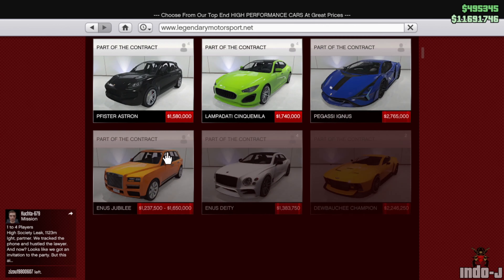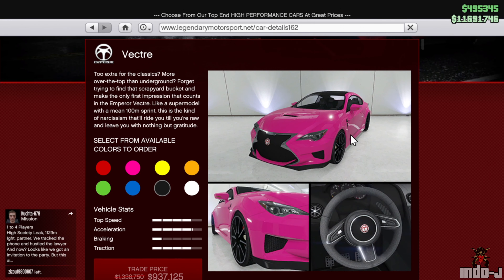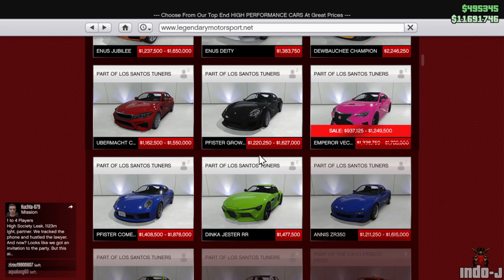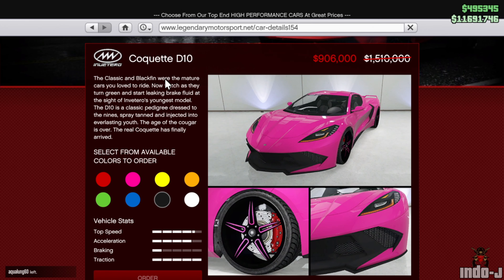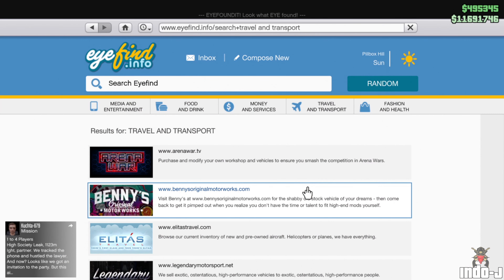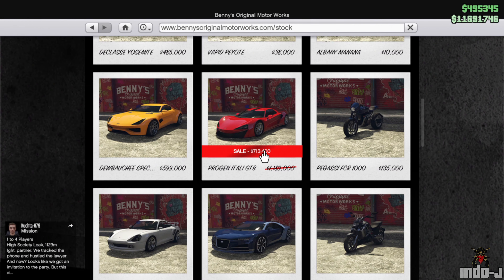Let's go to Legendary Motorsport first. There are a couple of discounts here — discounts on the Vector, and one of my favorite cars, the Coquette D10, is 906,000 dollars this week.